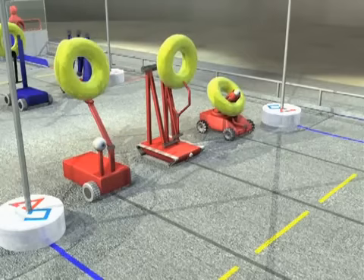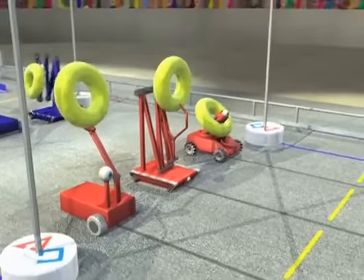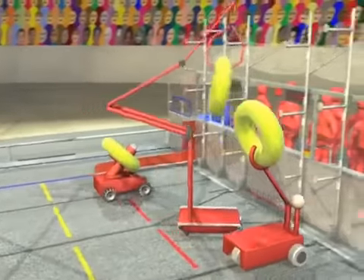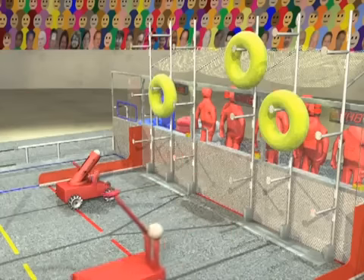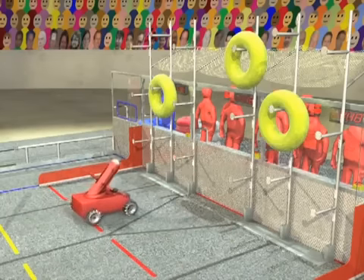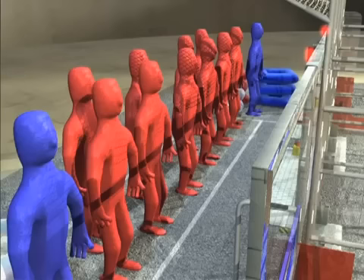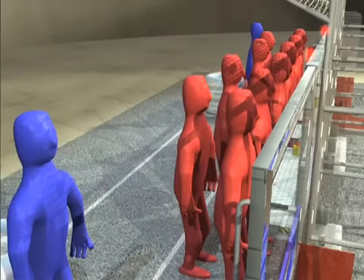Before the match, each robot is placed behind the towers on their side of the field. Each robot begins the match with a yellow uber tube. The match starts with a 15 second autonomous period during which robots try to place the uber tubes on the scoring rack. Each tube placed during this period earns bonus points. At the end of the autonomous period, human drivers step forward to take the controls.